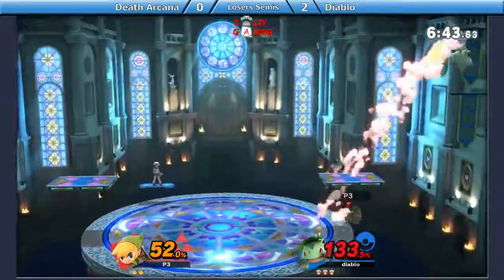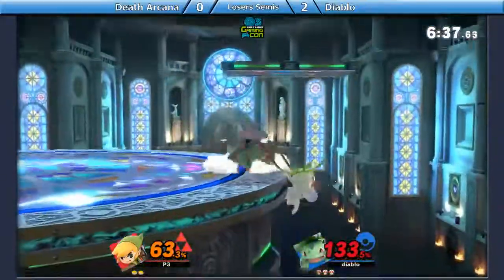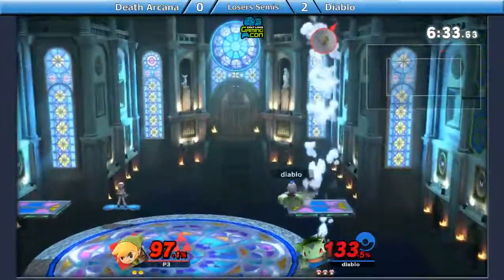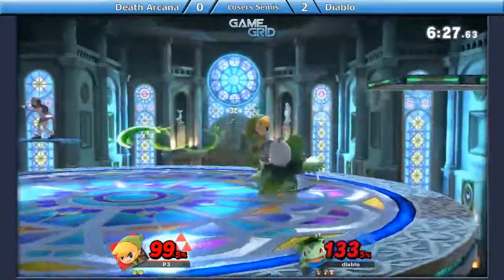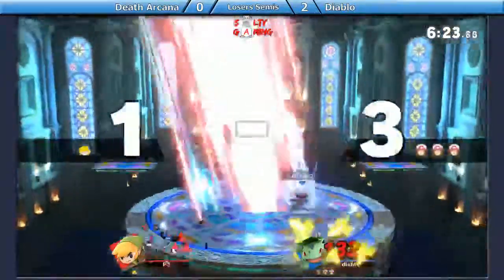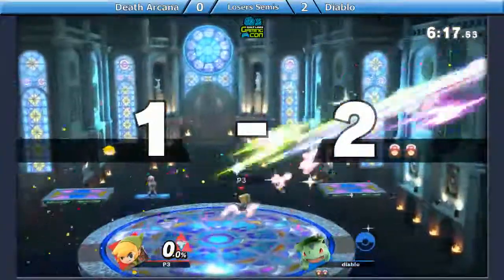The dash back, the back air. Good DI from Diablo. He kind of picked up on the fact that Devon is just going for those reverse B up B up Bs. And this is what I was talking about when I don't really agree with Kalos as a counter pick, because this is what Ivysaur wants to do — Ivysaur just wants to camp and punish. And that was a very explosive punish coming out with that up throw, up air, up smash.